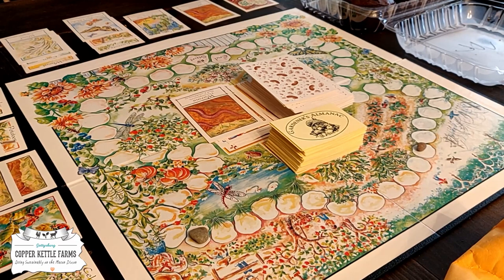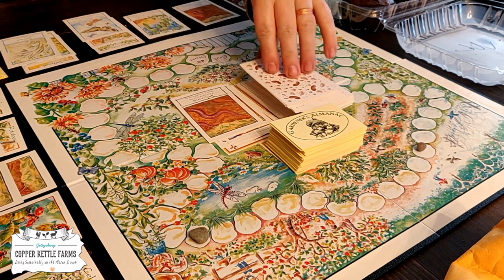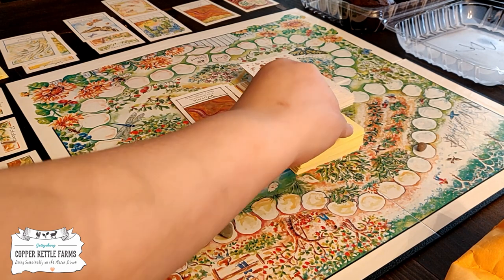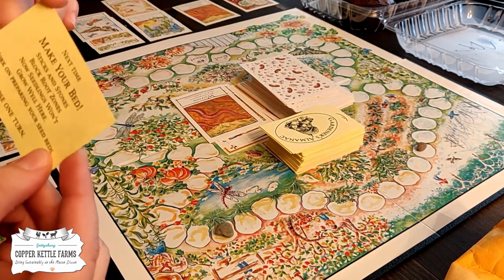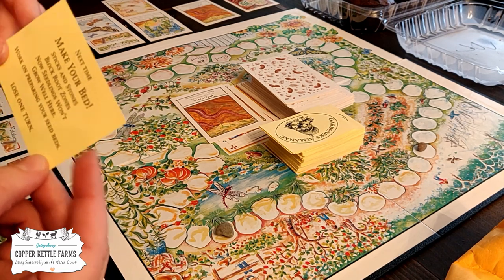Compost — a recycler's reward. You return all weeds, fallen leaves, grass clippings, and kitchen scraps from your household to your compost pile. You can never have too much compost! Pick a garden card. Next time, make your bed — sticks and stones block root zones. Seedlings won't grow well here. Work on preparing your seed beds — lose a turn.